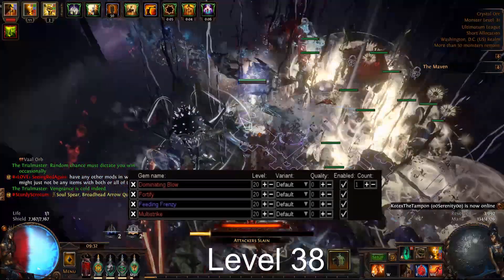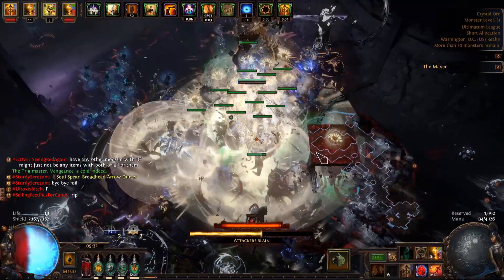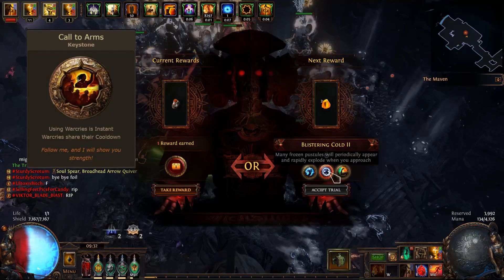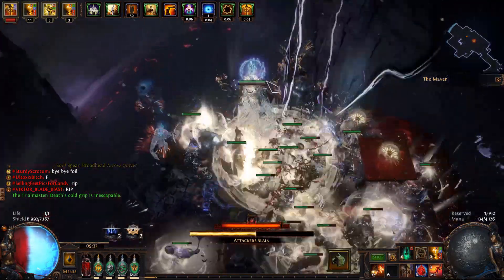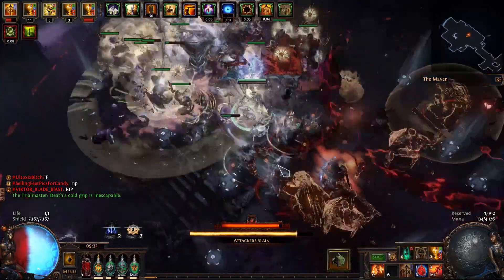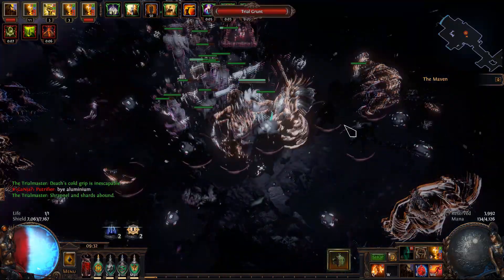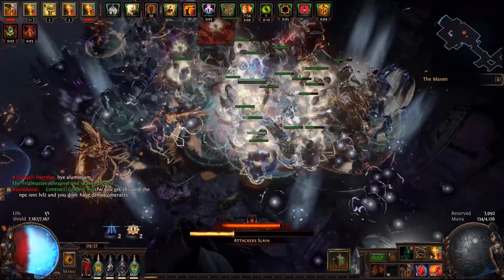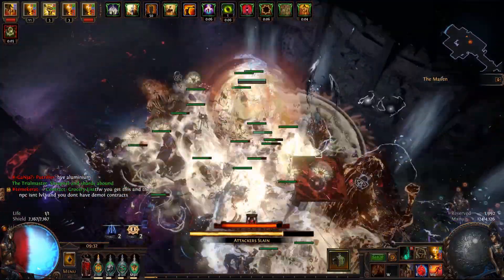Multi-Strike will replace Fortify on your Dominating Blow after Fortify and Feeding Frenzy. Once we allocate the keystone Call to Arms at around level 42, we will use Enduring Cry to improve our survivability. Be sure you use your left click to cast a skill so that you never have to think about when to Warcry. Our gem links will mostly remain the same for the rest of the acts. If you want, you can buy more gems from Lily and start leveling them so that you will be in great shape by the time we kill Kitava.